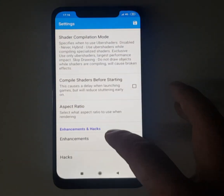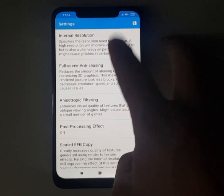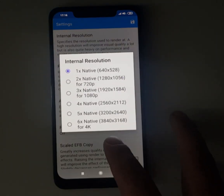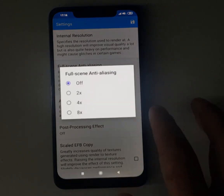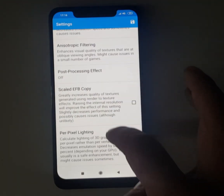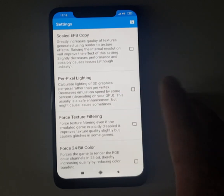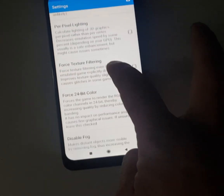Aspect ratio: just leave it as is. Enhancements: keep the resolution as it is. Don't touch the other options because even though they may improve graphics, they will slow the game down.